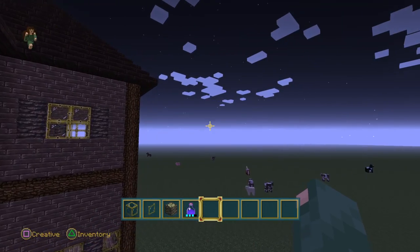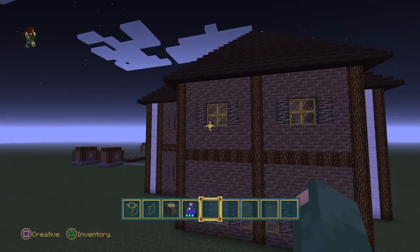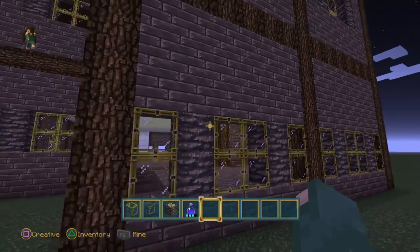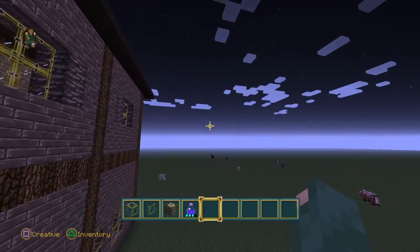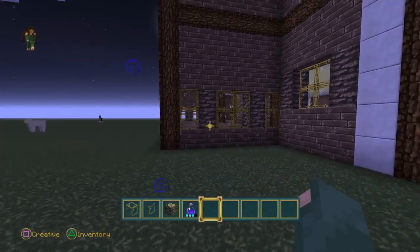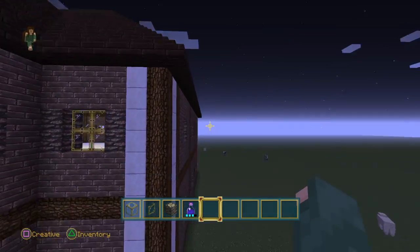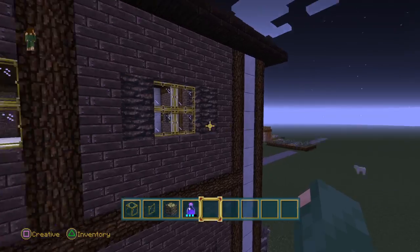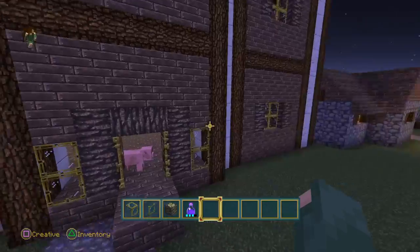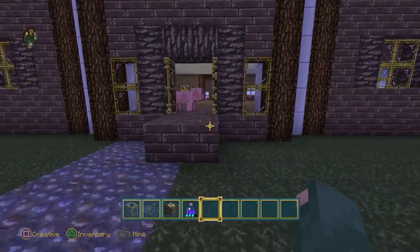It's two floors and it has a balcony that I filled mine in, but you don't have to fill it in. Down here is going to be the living room and dining area — I will show you when I go in. It looks pretty cool. Here's the front of the mansion house.